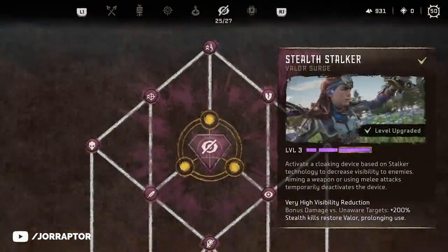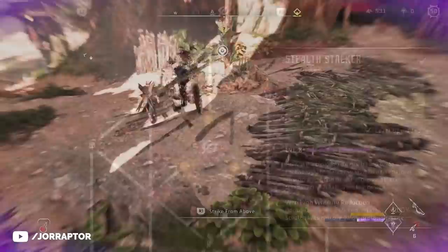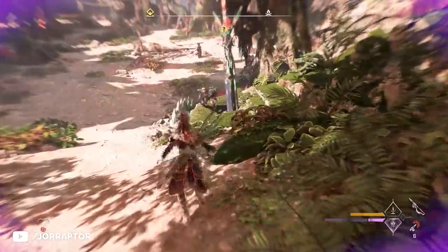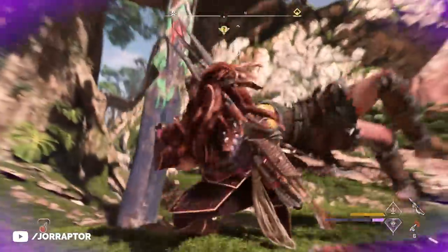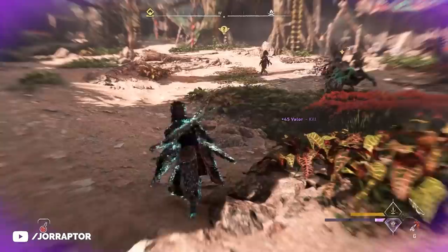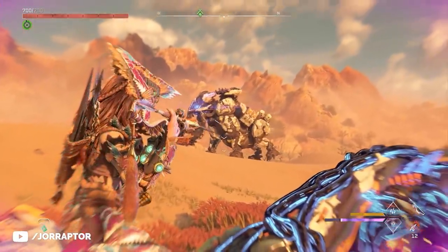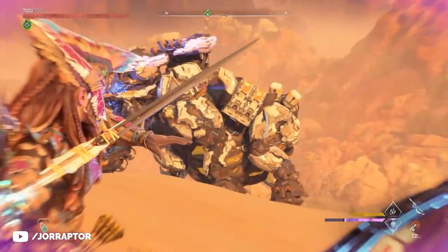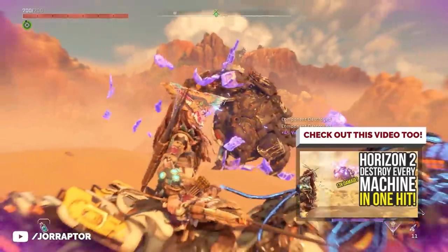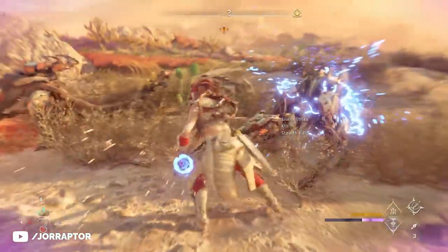If you like a more stealthy approach, the Stealth Stalker in the Infiltrator skill tree is for you. This makes you invisible to enemies when sneaking in a camp — they have a really hard time spotting you, even when you're standing almost in front of them. Stealth killing an enemy also refills some valor, so you can stay invisible for longer, although there is a short delay before your cloak works again after a stealth kill. While human enemies are an insta-kill anyways, you also get increased damage against unaware targets — plus 200%. This is totally usable for more than just sneaking around in a camp.